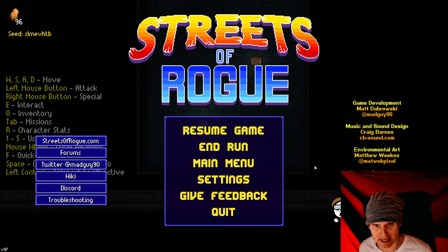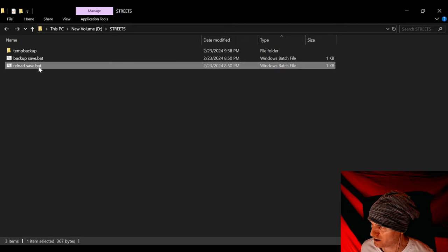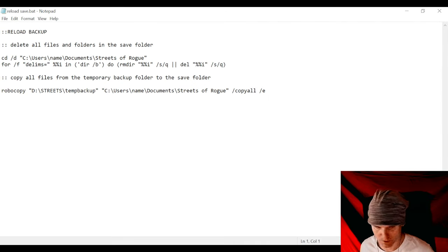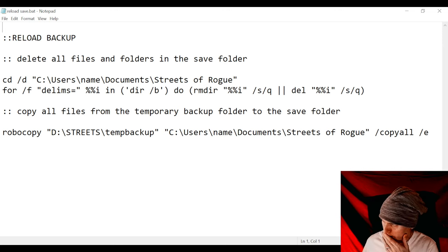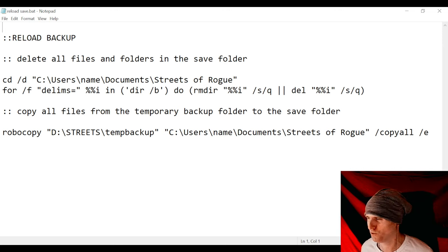Let me pause the game right here. What I want to do is reload from what I just died from. I can go back to Windows — I have this other script called reloadsave.bat. I'll post the code in the video description on YouTube. Basically it's saying: copy all the backup save files from somewhere else on the hard drive back into the game save folder.